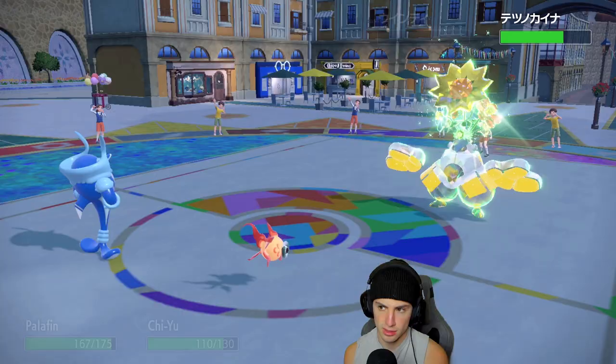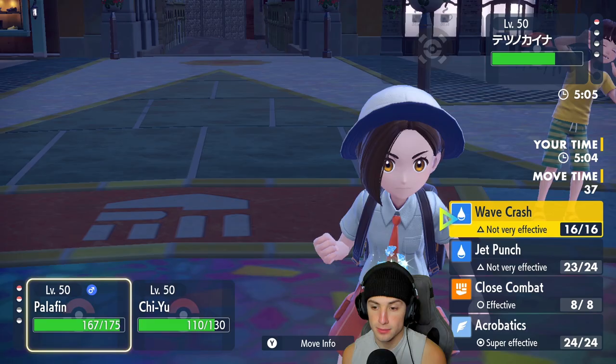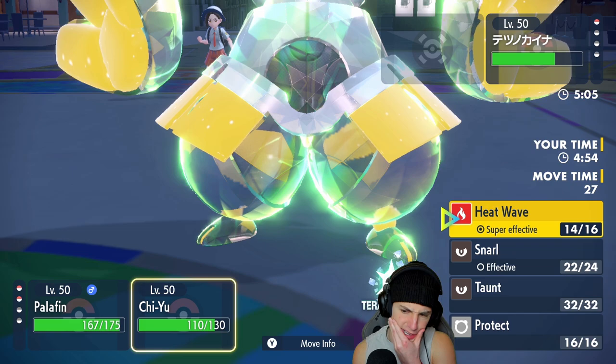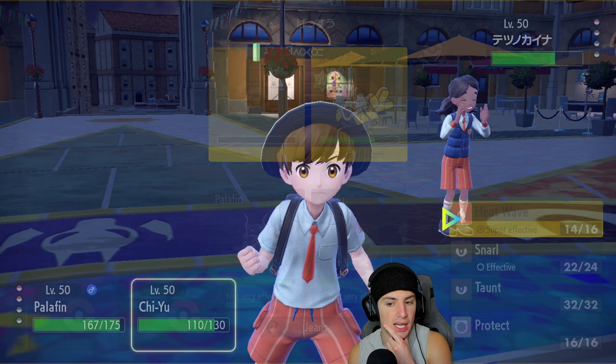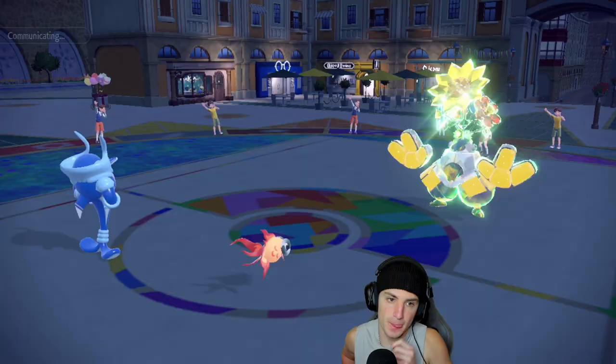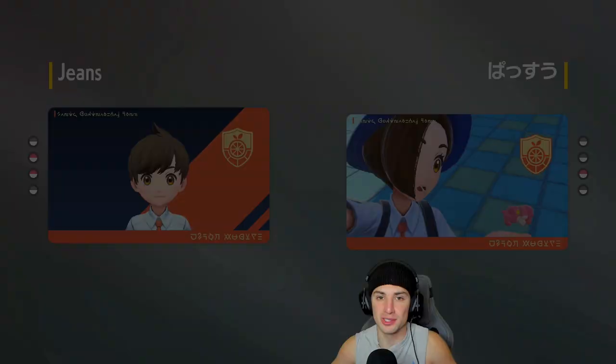Oh — this is their final Pokemon. That's really good for us. Terastallizing into Water wouldn't really do anything. So Acrobatics is going to be my call — I don't have an item either, so it's going to hit double power. That's going to be super effective, and I just double down here — there's no need to protect. Chi Yu going into Flying — would that help? Yes, just in case a Drain Punch comes out. I opt to Terastallize into Flying. Battle was canceled — no 0-3 today! Killed it in match number three. We go 1-2.